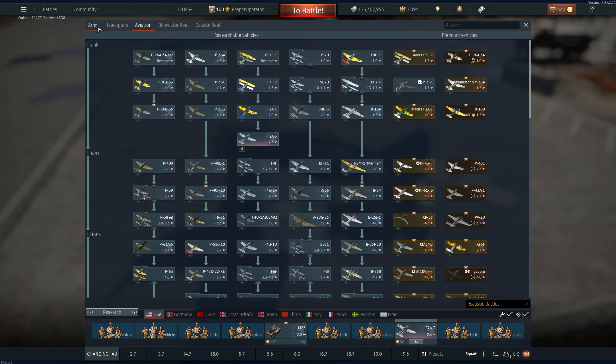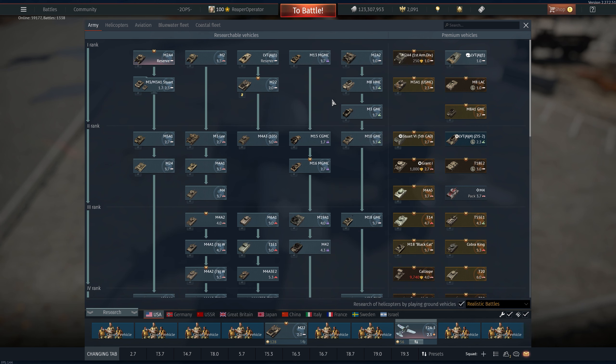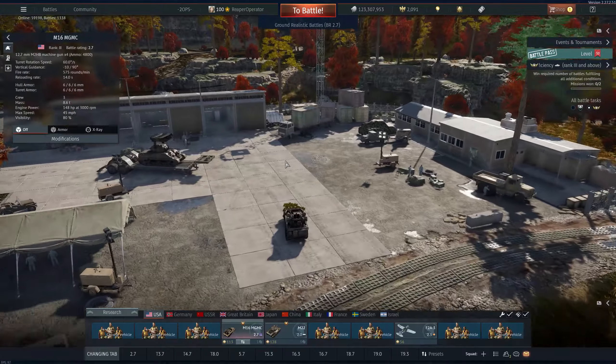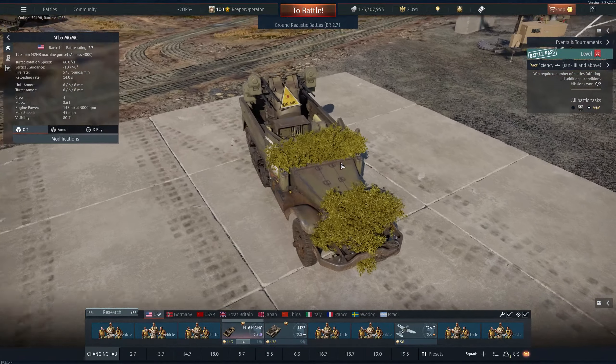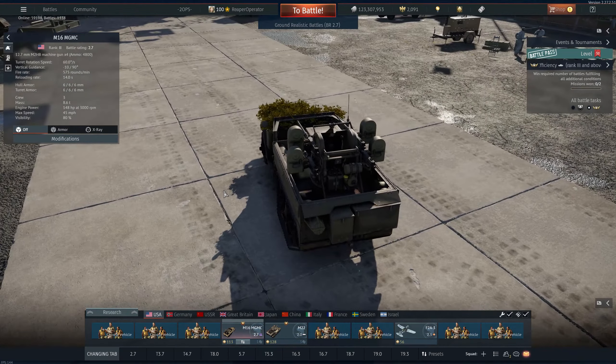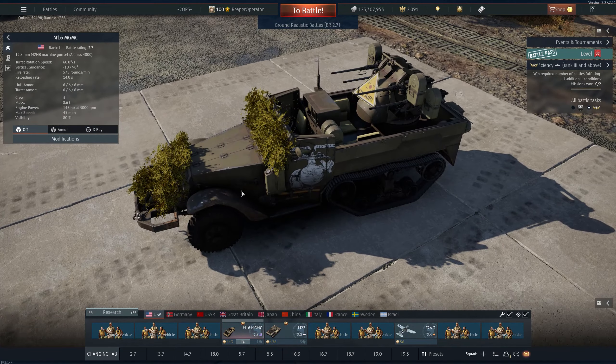Next thing we need: we've got the ground vehicle, we've got the air. You're also going to want to bring an M16 — not the rifle. This is the M16 MGMC, and this thing is a monster. It just loves to eat aircraft. Four 50-cals bring the pain, and it's good against open-top light vehicles too — you can just rain down hate and discontent.